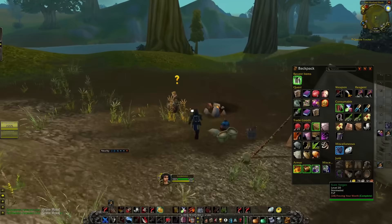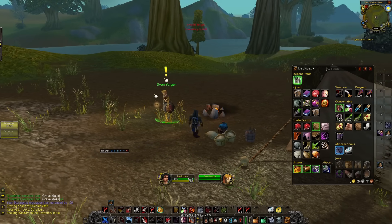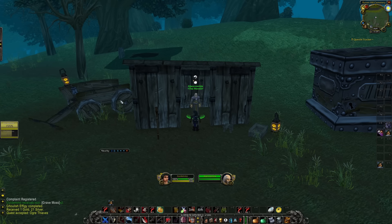Another way to make gold is to level up alts and then do quests at level 25, as quests will reward you with a lot of silver — and in some cases even 1 to 2 gold for each individual quest.